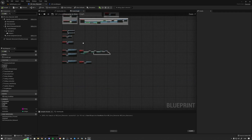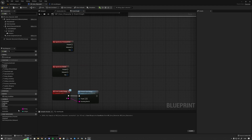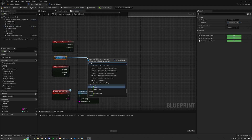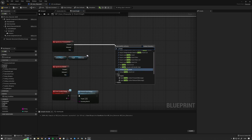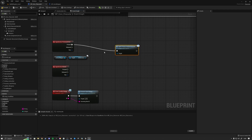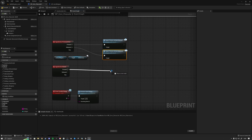Inside the character we have dispatchers for left mouse button press and release and R for reload. We're going to remove those dispatchers, hit compile and save. Then we drag in our active weapon, drag out of it, type in Get Child Actor, and simply send our interface events: primary action press, primary action released, and input reload message. That replaces the old dispatcher approach.